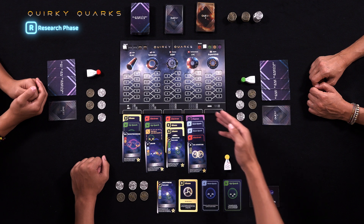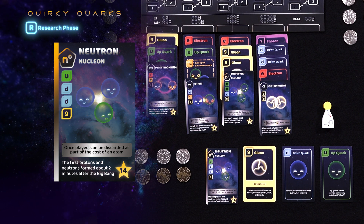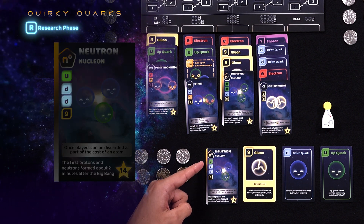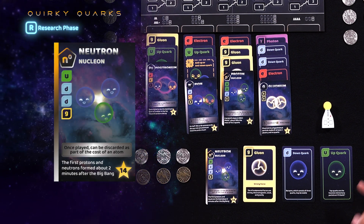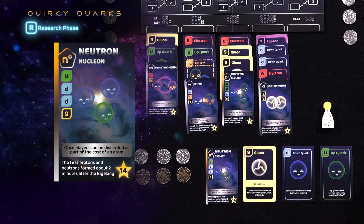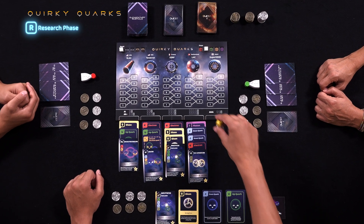The research phase centers around bidding EV to get a set of cards from a particle accelerator. Each player will win a bid at exactly one particle accelerator and take all those cards as a batch. As the starting physicist for this round, yellow will be the first to bid. Yellow has a neutron in his hand, which requires an up quark, two down quarks, and a gluon. However, he only has one up quark, one down quark, and one gluon, so he needs another down quark to complete this quest. From the available particle accelerators, only the Large Hadron Collider pile has down quarks. Yellow bids one EV on the Large Hadron Collider pile.